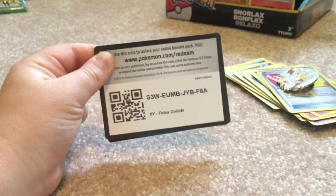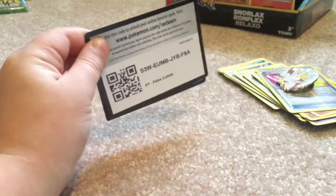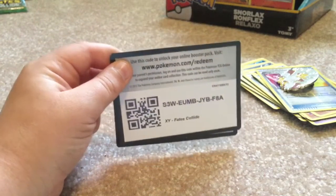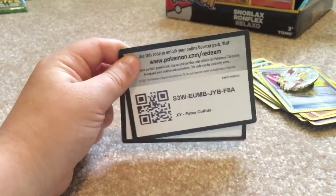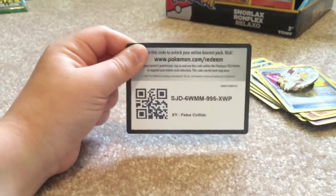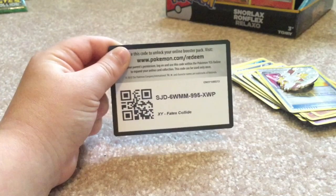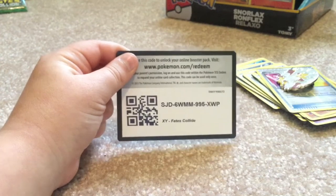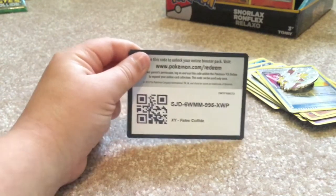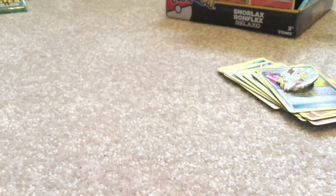I'm gonna give you guys a few seconds to scan that QR code or put in the code. Just as a reminder - I got a Regirock EX in the first pack, an Audino Spirit Link reverse holo second, and a regular rare Moltres third pack. In three, two, one - there we go. The code is S-J-D-6-W-M-M-9-9-5-X-W-P. I'm gonna put it away in three, two, one - bye bye. I guess there's nothing really else to say except bye bye.